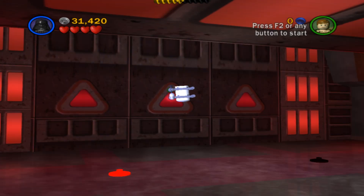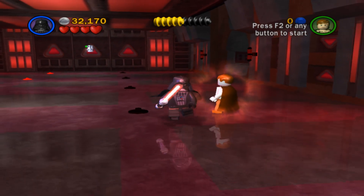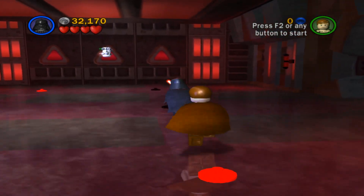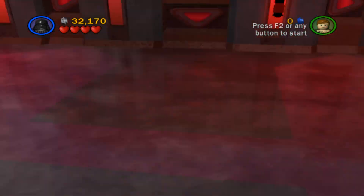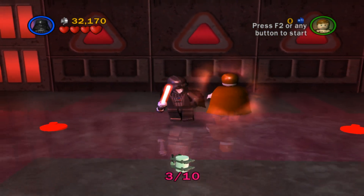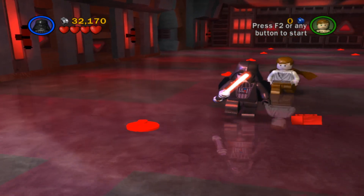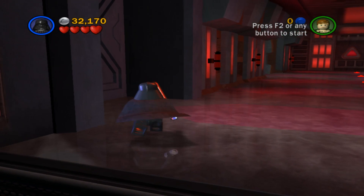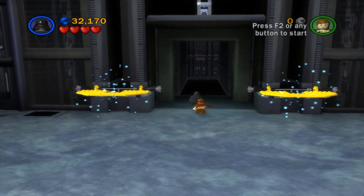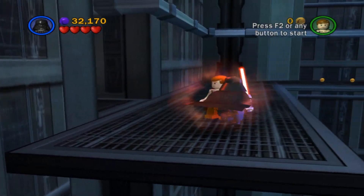Up there is the mini-kit. Let's go this way. Three, four, five, and there's the red brick. There it goes, there's three. Red brick. Not bad, 32,000. I need to go over here. Let's go over here now. Is there anything over here by chance? Always check, you never know.